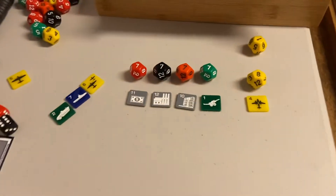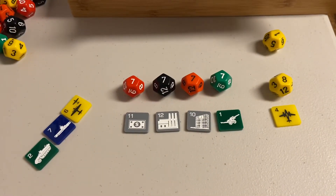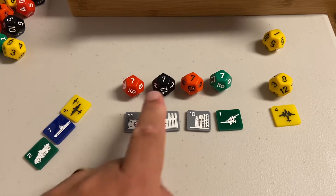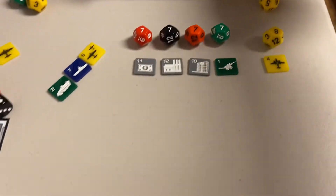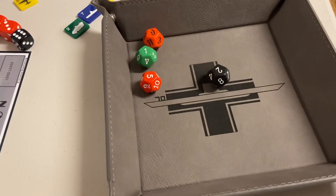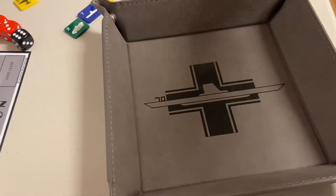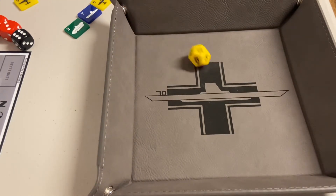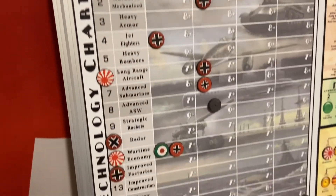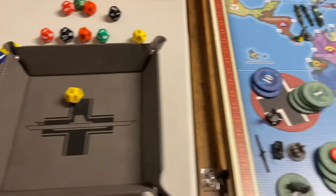Moving on to tech: the July 1937 turn was a disaster for the Axis — out of all three players, not one single successful tech roll. We'll continue with the same techs from last turn. Four techs are all at seven; I'll roll those together. And the jet fighters are at eight, rolled separately. First dice — that is a six, failed again. Last chance: jet fighters at eight — jet fighter is successful! So we are at the first stage on jets. No one else succeeded last turn, so nothing else to look at there.